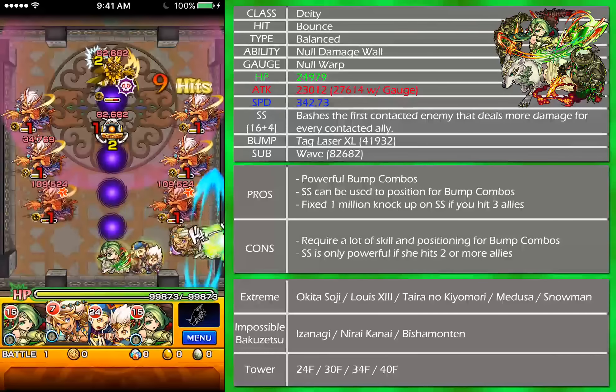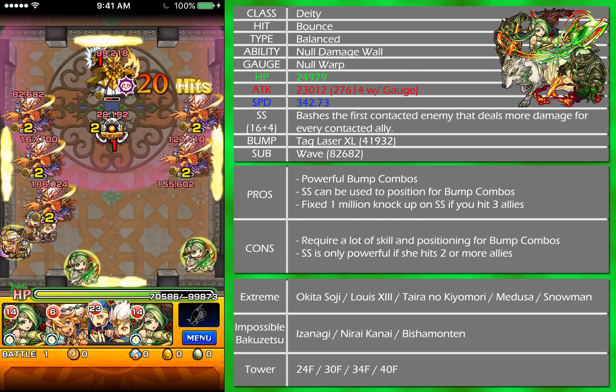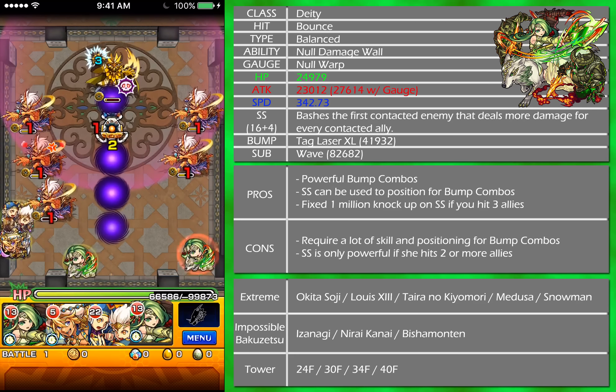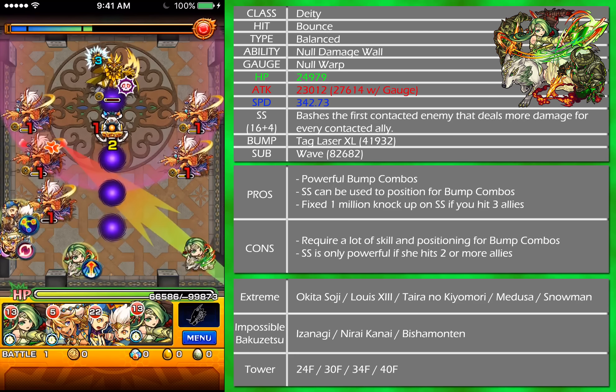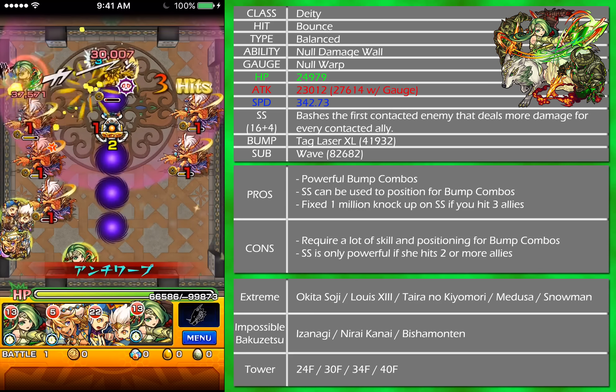The main thing about Valkyrie is the bump combo, so let's try to proc it. There are two bump combos — one is the tag laser, one is the wave. The wave goes perpendicular to whatever direction you hit Valkyrie. If I hit the second Valkyrie to the right, the wave will shoot straight up. As you can see, the wave just shoots straight up to the target when I go side to side.